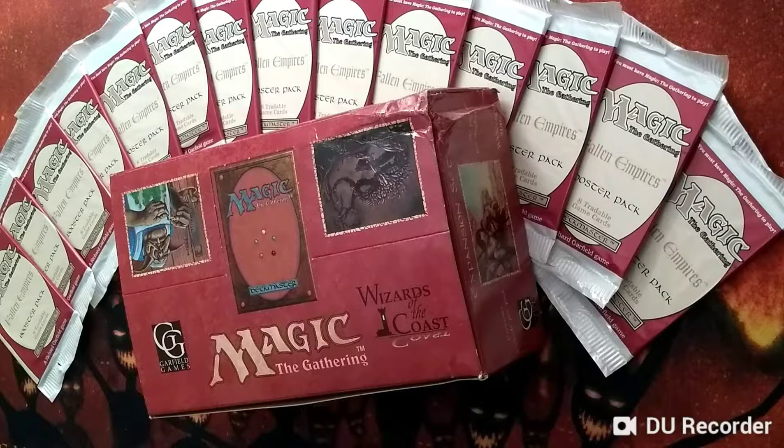Just a few things in general about the set. It was printed in November 1994, on the plane of Dominaria with all the other old magic sets. There were 102 unique cards in the set: 35 common, 31 uncommon, and 36 rare. The cards were printed, many of them with multiple artworks. A C4, for example, has four different artworks printed on the common sheet, making it a relatively common card. There were also C3 cards, U3, U2, and only one C1 card. U1 cards are basically rares.